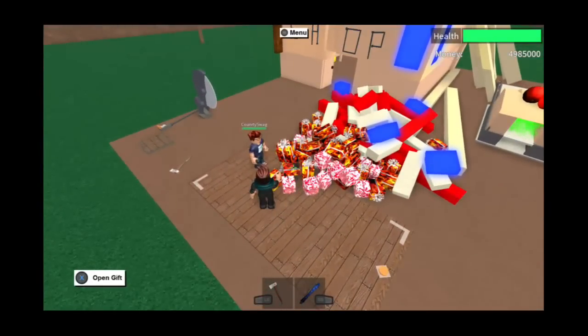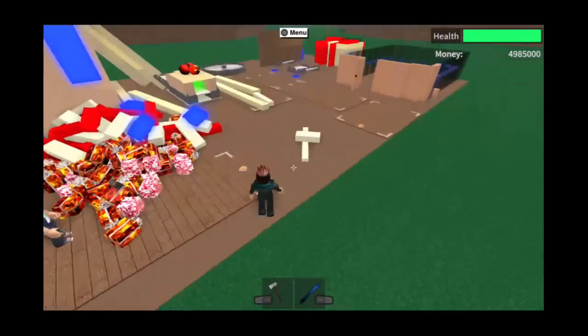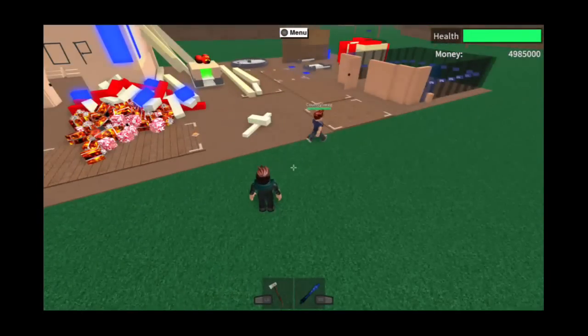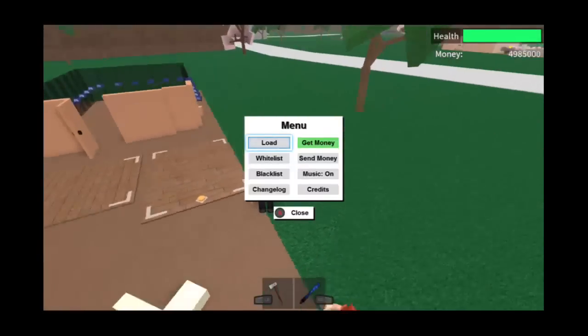Once you've overwritten it, then you give your friend your presents, your money, whatever you want. Make sure you drive it to his base — make sure he drives it to his base so it's his — and then it all dupes. It's as easy as that.